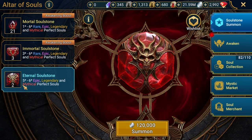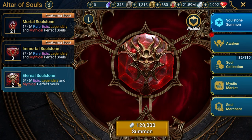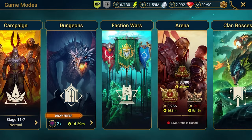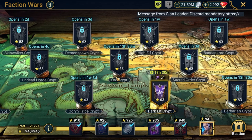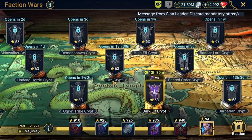If you're wondering how I got those two eternal soul stones I'm pulling today — one of them I got today from faction wars. I'm currently at 940 stars in faction wars, so I'm just five stars short of getting Lydia. I'd like to share a tip I use to push so fast.